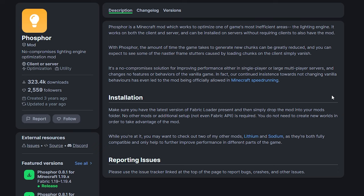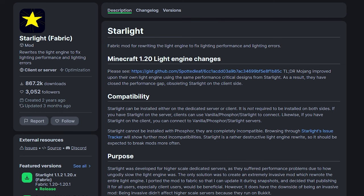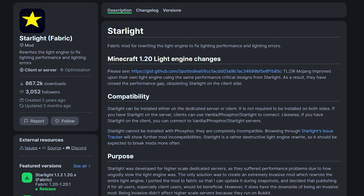That same developer also has a third mod called Phosphor, which improves the lighting engine — the most inefficient part of Minecraft. Though, I would actually not recommend going for Phosphor; instead, I would recommend going for Starlight. The idea of these two mods is the same — they completely enhance the lighting engine of Minecraft — but Starlight just does it a little bit better. Now, if you're playing Minecraft 1.20, Starlight is not required anymore, as Mojang improved upon their own lighting engine using the same performance-critical designs. However, there are still a lot of people not playing 1.20, and most mod packs are not for 1.20 yet, so if you're on any other version, this might be a really good mod to install.